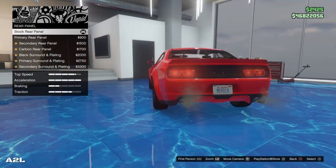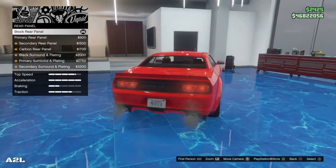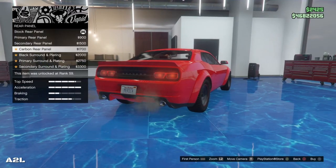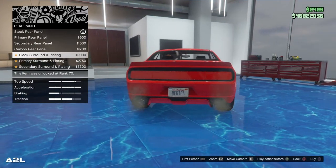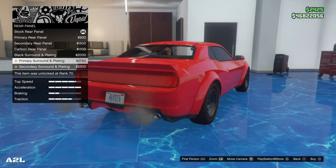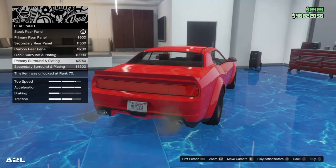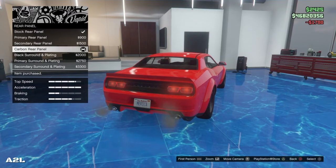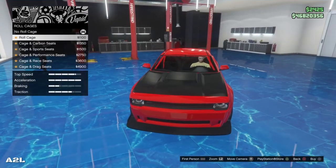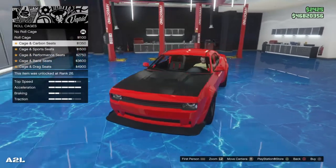Rear panel — so there's the back, black already, which kind of needs to be. You want to match it up. You got the primary, the secondary, the carbon — which is probably what I'm going to go with to match the rest of the car — and the black. I don't like those bolts on there either. We'll go with the other carbon. I already did the respray and I'll come back to the trim. We got the roll cage in the middle — I don't think there's a roll cage in the real car. You got the cage, roll cage.